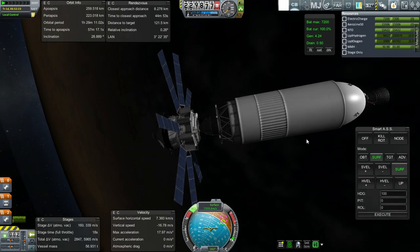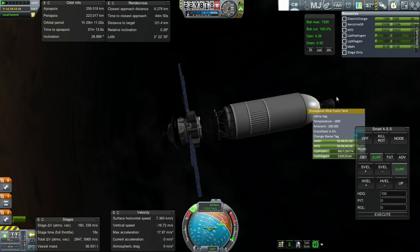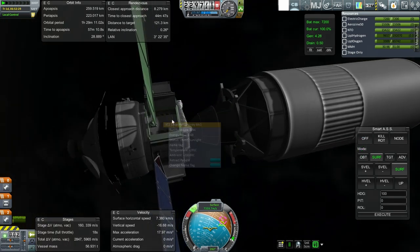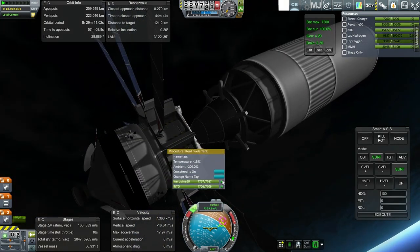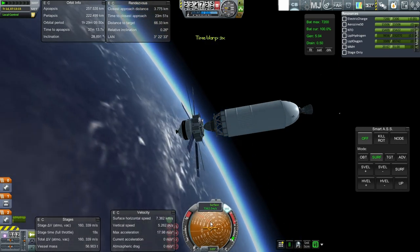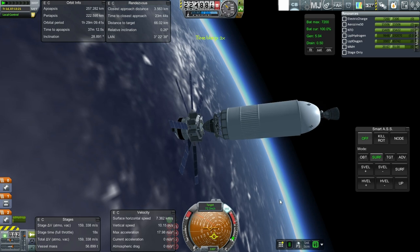Now the return vehicle just has a tiny little bit of fuel left in its J2 stage here. But if we could switch off the tanks up here and just use that, that might be a good idea. The first thing we want to do is match speeds with the target — that's why we kept the J2 here.